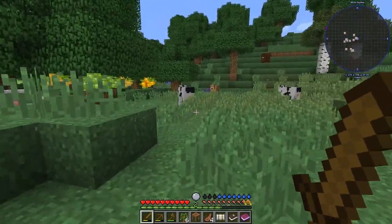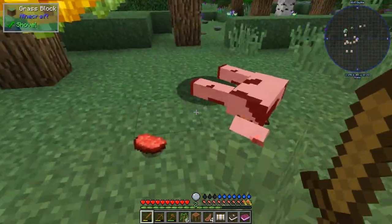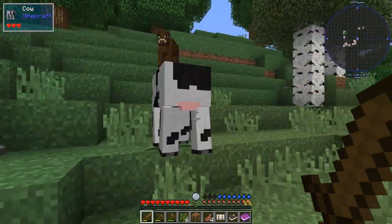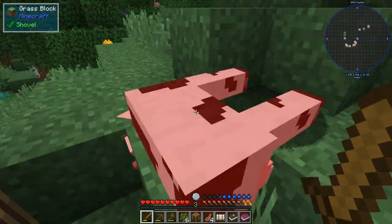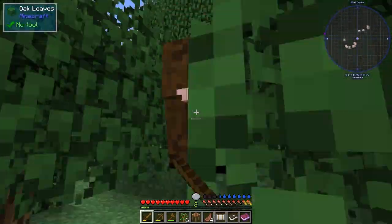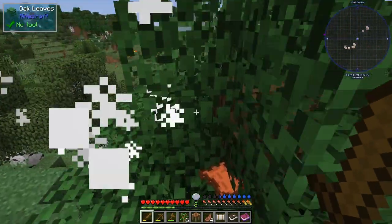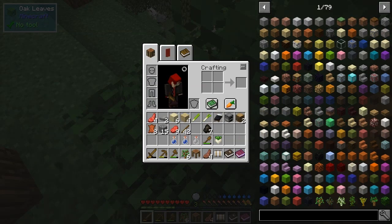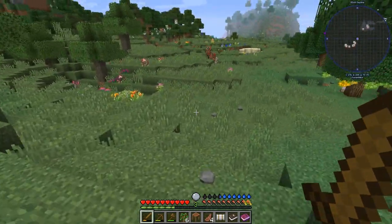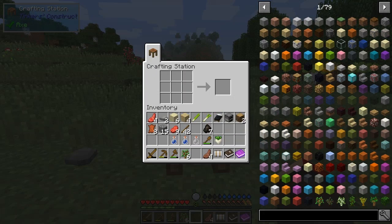I think there's some more cows up here. Three from three cows is pretty good. We've got eight pieces of leather — fantastic. So now what we can do with this... Is put this down, let's put down the table. And we shall look at Tough as Nails.